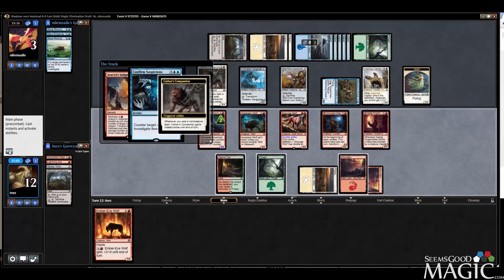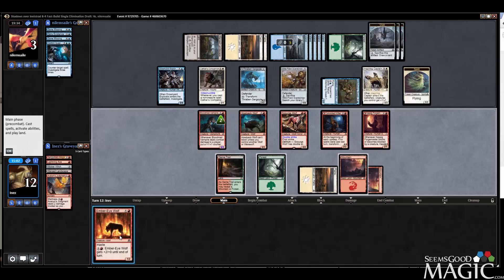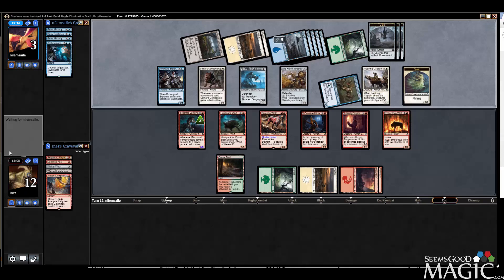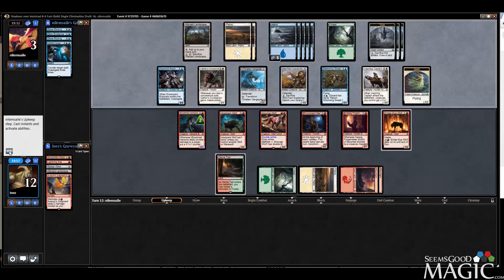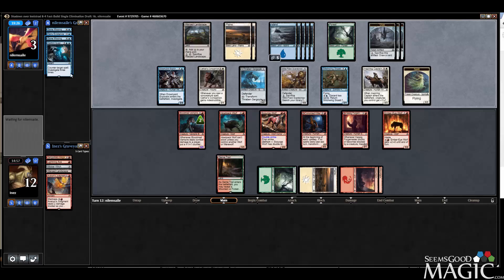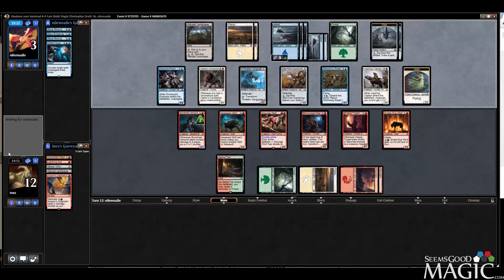Dude had the goods — wow. What a good card to have there. Let's just play the Ember Eye Wolf because I think we're screwed anyway. Multiple Gone Missings, Confirm Suspicions, Deny Existence — one of the strangest spell suites I think I've ever seen in limited.